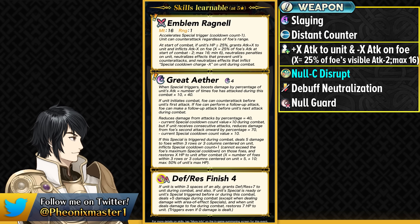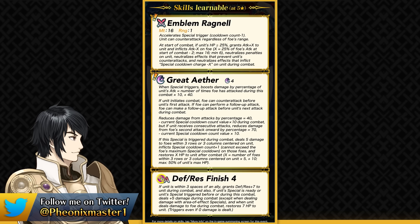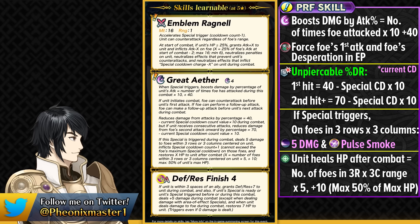Ike is going to be able to stay 3 spaces away from an ally and easily tank Duo Sanaki with all the unpierceable damage reduction he has. His exclusive special Great Aether boosts damage by a percentage of his own attack stat depending on the number of times he's been attacked in combat times 10, added by 40. So that's 60% of his attack if the enemy is doubling you, and if they have Brave hits and the potent follow-up, this could go up to around 90%, which is quite a lot.